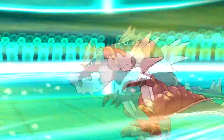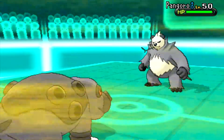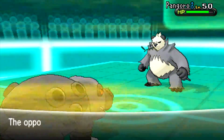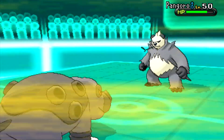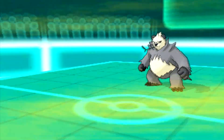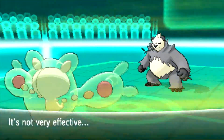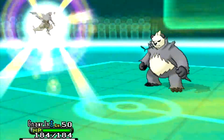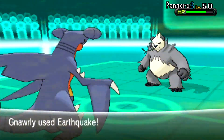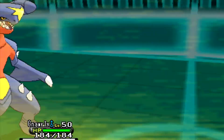He goes for Rock Smash just trying different moves. I realize I can just kill him on the switch-in so I Whirlwind him out. His Pangoro comes in and is nearly dead from Spikes and Rocks, and gets hurt by the Sandstorm too. He has Mold Breaker, which means abilities won't affect his moves. I switch back into Reuniclus knowing I can take any physical move, but he goes for Circle Throw which forces me back out into Garchomp.